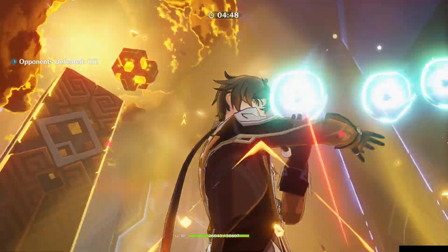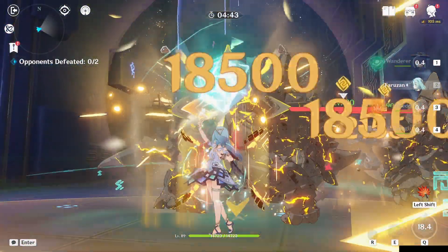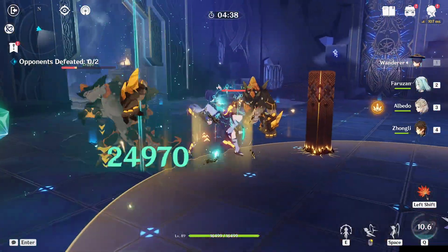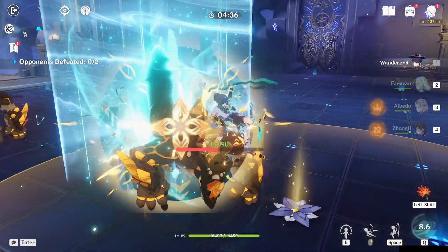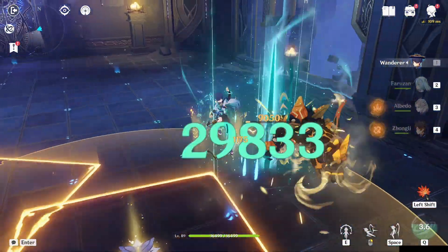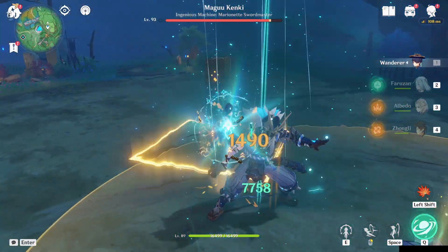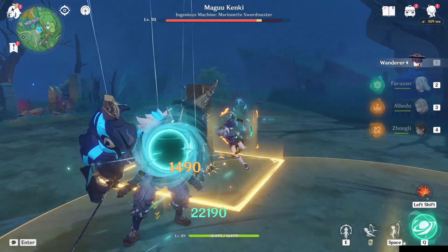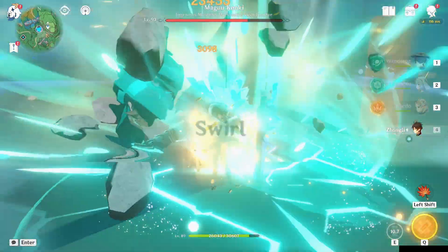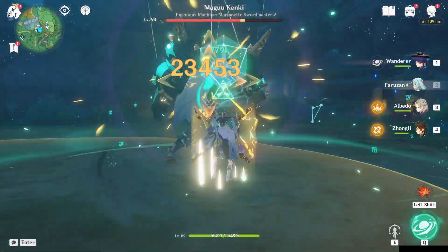For the last team, I went with a double Anemo and double Geo composition. It doesn't take full advantage of Scaramouche since you're not running elements that trigger his passive buffs, but it's a team you might run Xiao in, so I gave it a go using his charge attacks again. We're trading the extra damage from Bennett in the first team for separate damage from Albedo and the Geo resonance. Farazan is only C0 here, so the team will perform better with constellations on her.